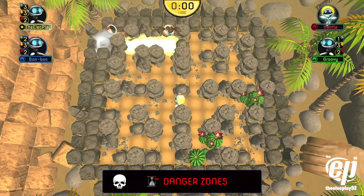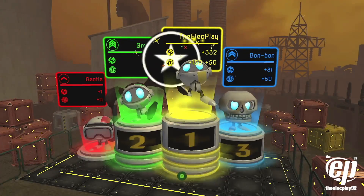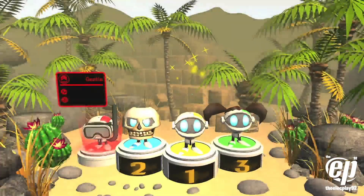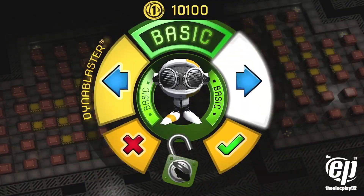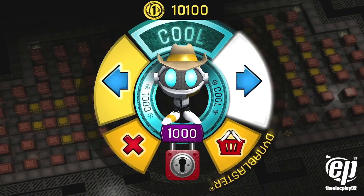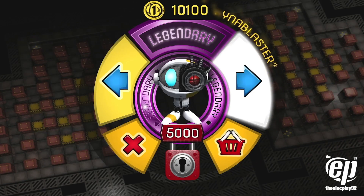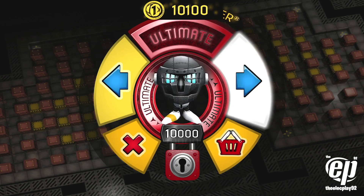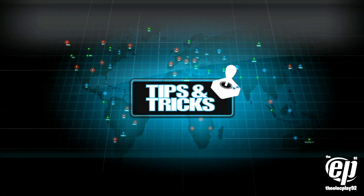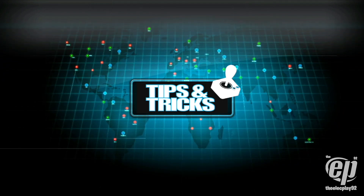Regardless of the outcome, you will still be rewarded with experience points and coins. Dynablaster Reimagined rewards you for playing the modes you want to play. By completing rounds, you will rank up and be rewarded with coins, which you can spend to unlock items and customize your character. If you want that legendary or ultimate gear, you have a long way to go, but every step is a victory. Thanks for watching this premiere episode of Tips and Tricks. See you next time!